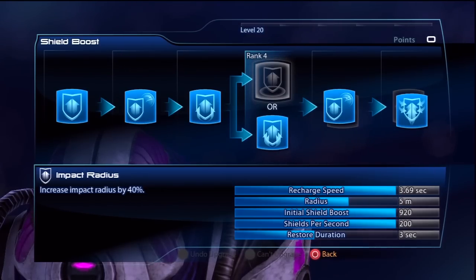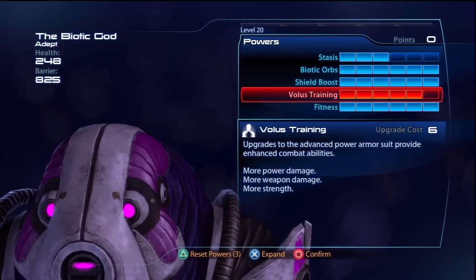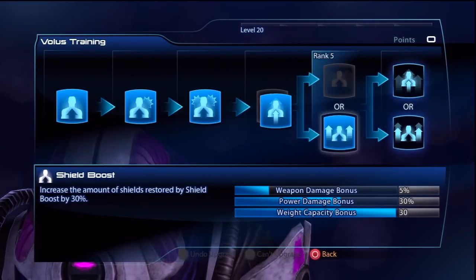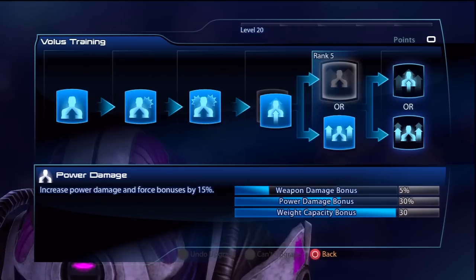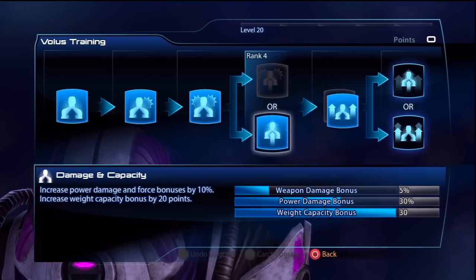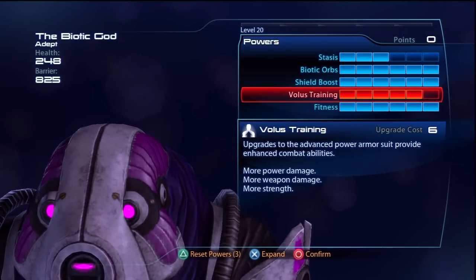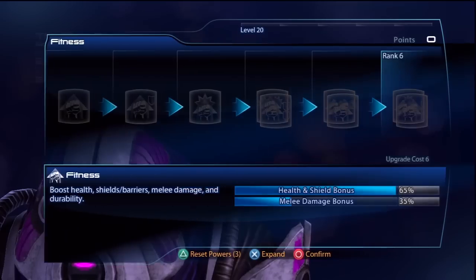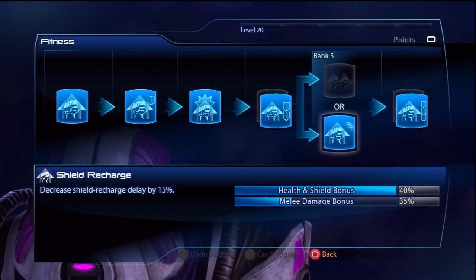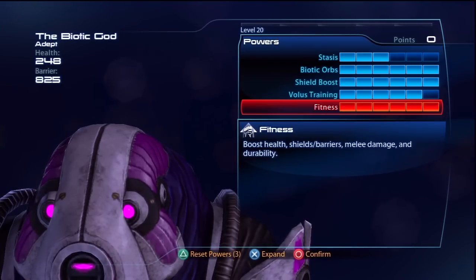As for the passive abilities these are down to personal preference. With Volus training I put points up to rank 5 putting points into shield boost over power damage to make my shield boost stronger and make the Volus Adept a greater healer. Lastly I put points into damage and capacity to help reduce the weight of my weapons. If you wanted you could skip out stasis in favour for rank 6 weapon weight or weapon damage.